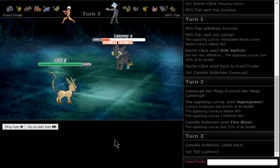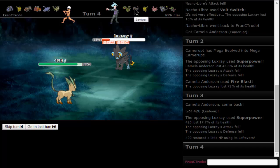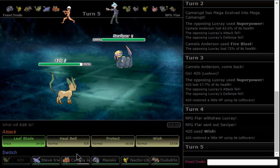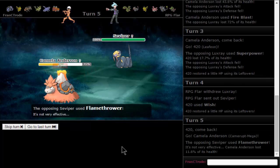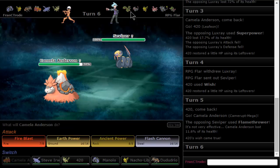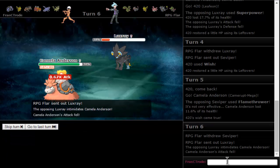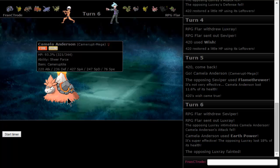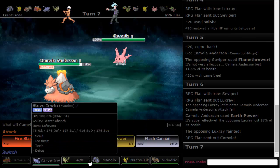He could probably go Leafeon just to preserve some HP on Camerupt and possibly wish to it. He's definitely going to switch out. I think he's going to bring some viper, so if we Wish we can just bring back the house — Camerupt with full HP. Now we can drop an Earth Power because he just sucks. Camerupt is not broken at all — if only it didn't have 427 Special Attack with Sheer Force. It's disgusting.